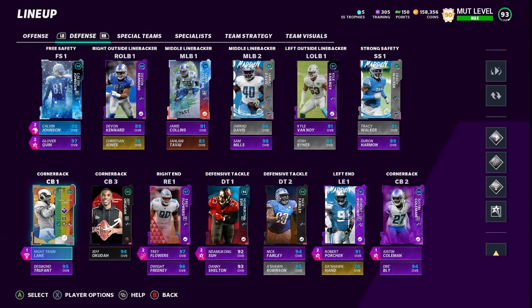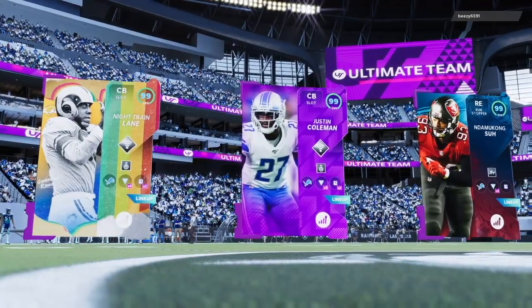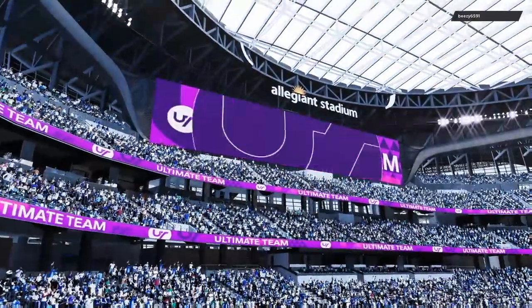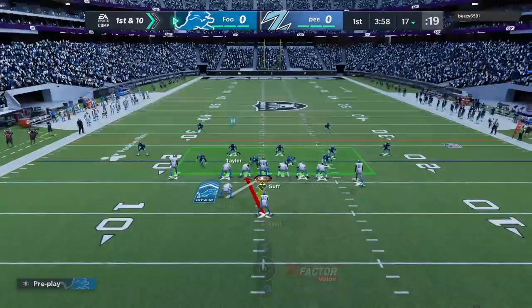Here's the rest of the defense. Kyle Van Noy does get an upgrade. Nick Beal did get a power up but Nadarimasu is still going to start over him. Lockdown maxed out, we got our new players. Let's hop into the gameplay and check out our top three: Night Train Lane, Justin Coleman, Nadarimasu — all 99 chemmed up. Soon enough those will be gold 99s. He's also got the new Dan Marino, Sam Mills, and Night Train Lane, so we get a little double gameplay right there.